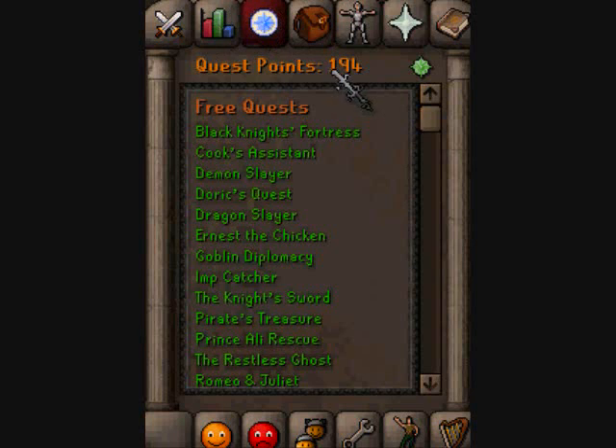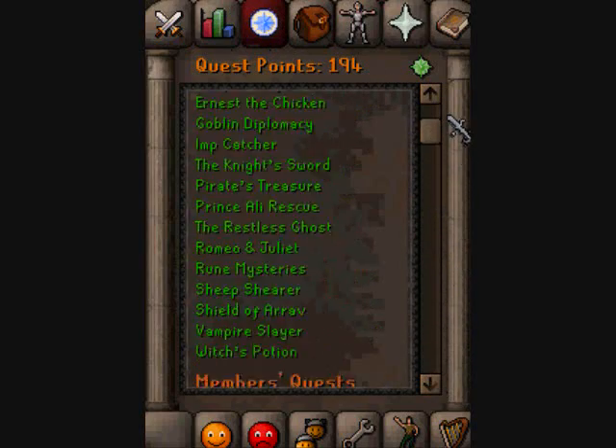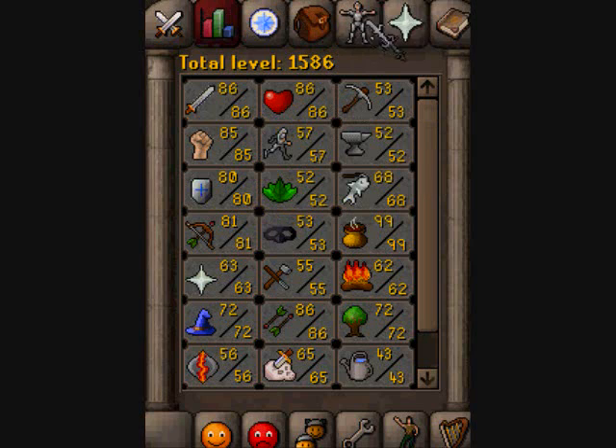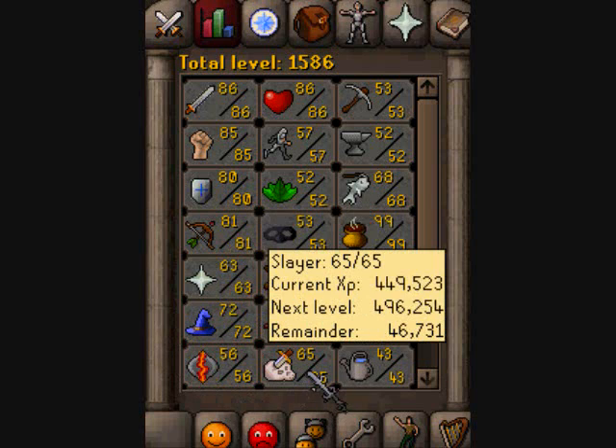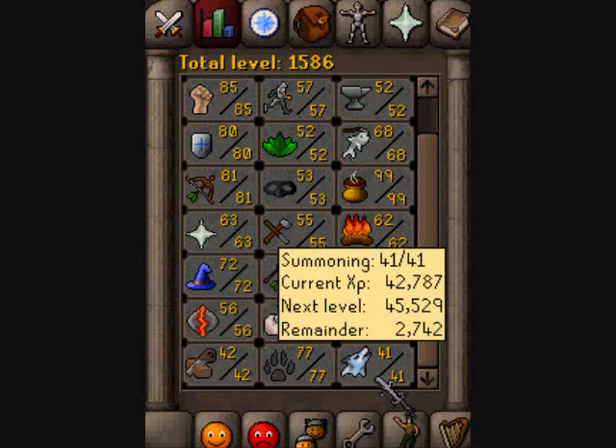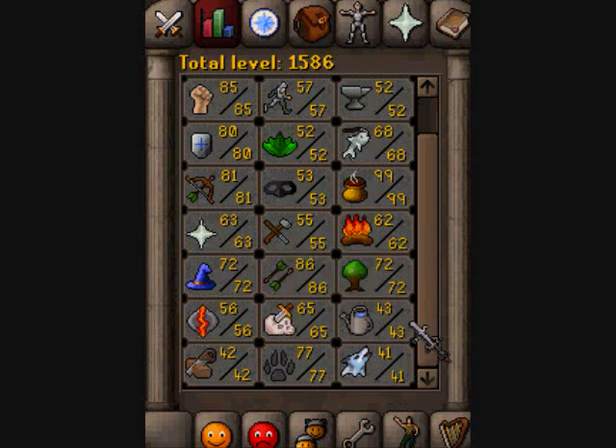I have 194 quest points now. I'm gonna do that Defender of Varrock quest, probably today — it looks pretty fun. My stats, which have greatly increased: 86 attack, which I'm gonna go for 99 but I'm gonna try dust devils for a little while first. 85 strength, 80 defence, 81 range, 63 prayer, 72 magic, 56 runecrafting, 65 slayer, 86 fletching, 55 crafting, 53 thieving, 52 herblore. 99 cooking. 42 construction, 77 hunter, and 41 summoning — I'm gonna get that up, I might today cause I have a lot of charms left. It does cost a lot of money, but I can make money quick just from runecrafting.